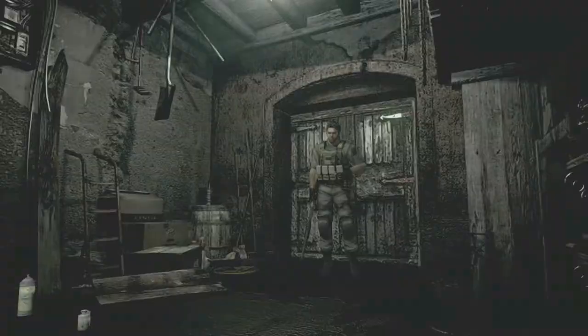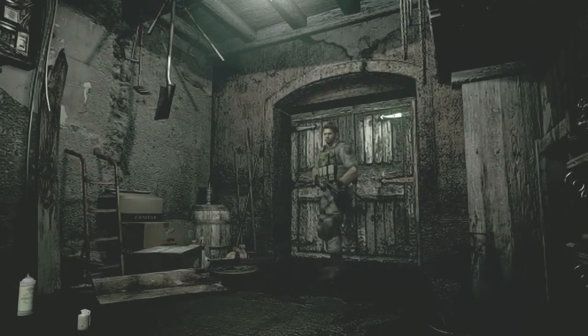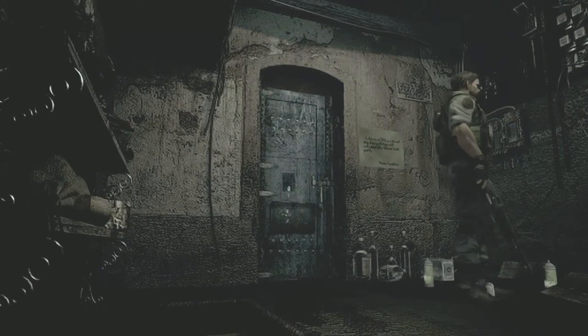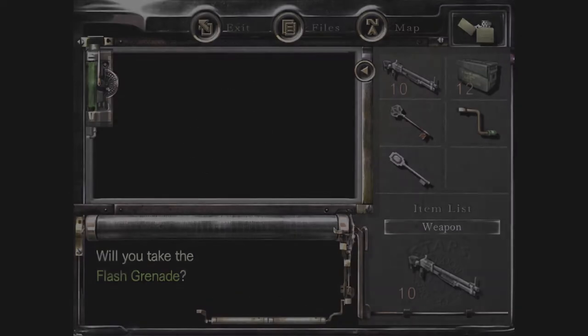Go through the door and apply the poison cure and heal — you're gonna make it. Wesker! Thank you Wesker. Wesker's useful supply of goods, unlike that son of a bitch Barry.